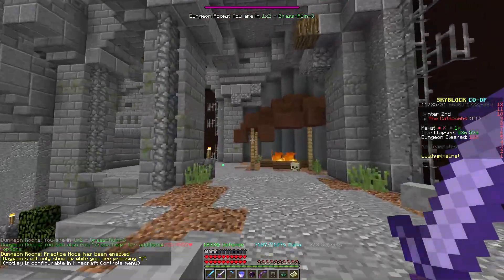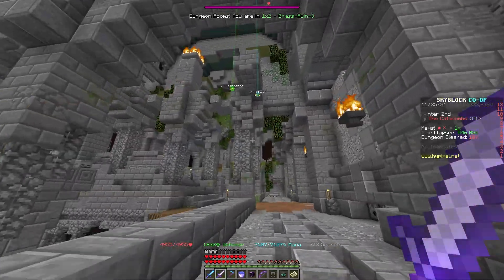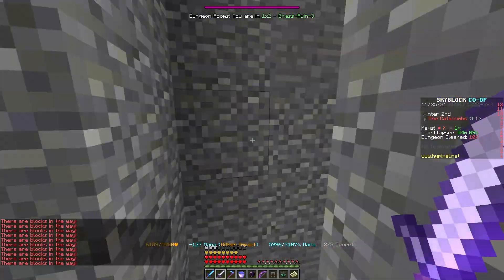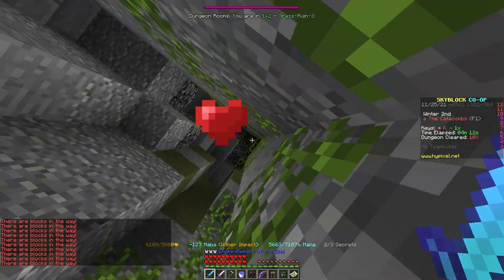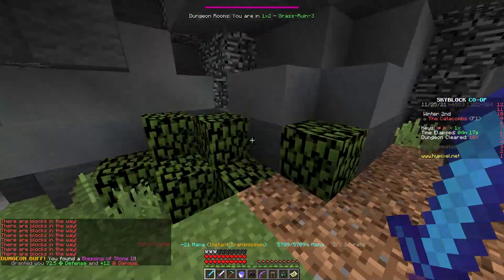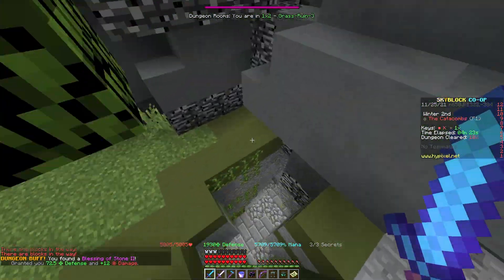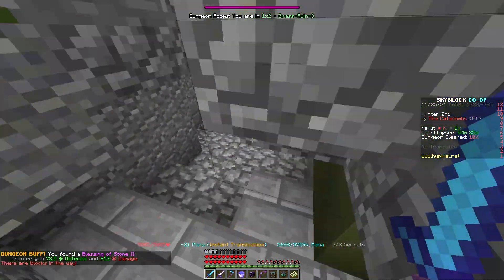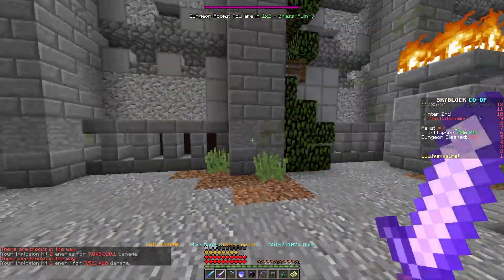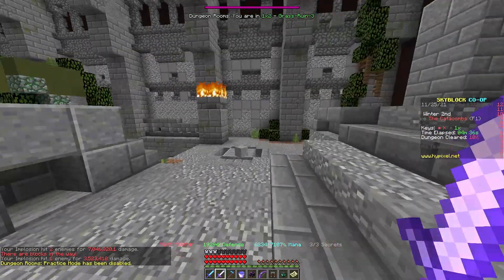You could also toggle practice mode, which is good for when you're learning the secrets. Just when you press I, you will be able to see the waypoint. So when you're not holding I, you don't see them; now that I'm holding I, now I can see them and I can teleport up. This is good for if you really are trying to learn the secrets but want to add this just so that you don't let down your teammates if you forget where one of them is. That's probably how I'll mostly be using this. If you want to turn it off, just do slash room toggle practice again and it's no longer practice mode.